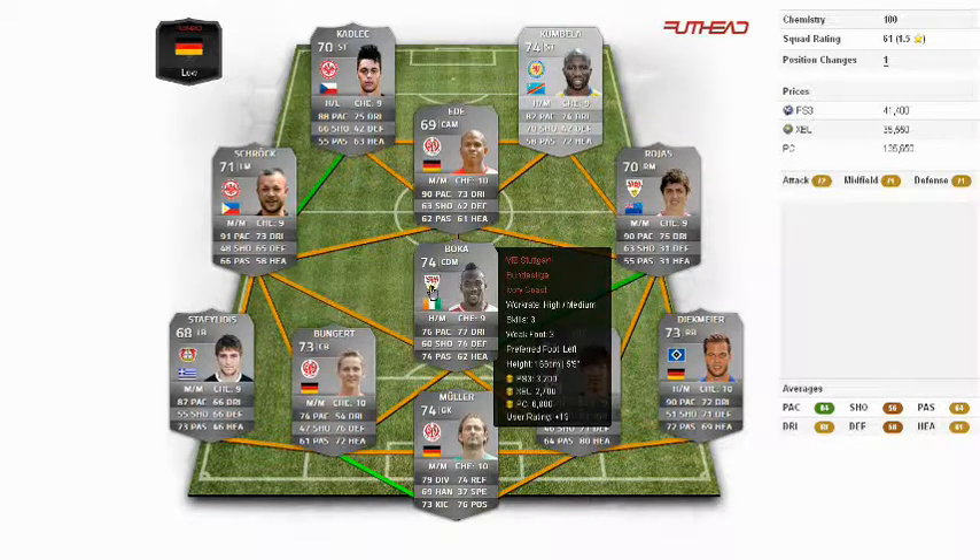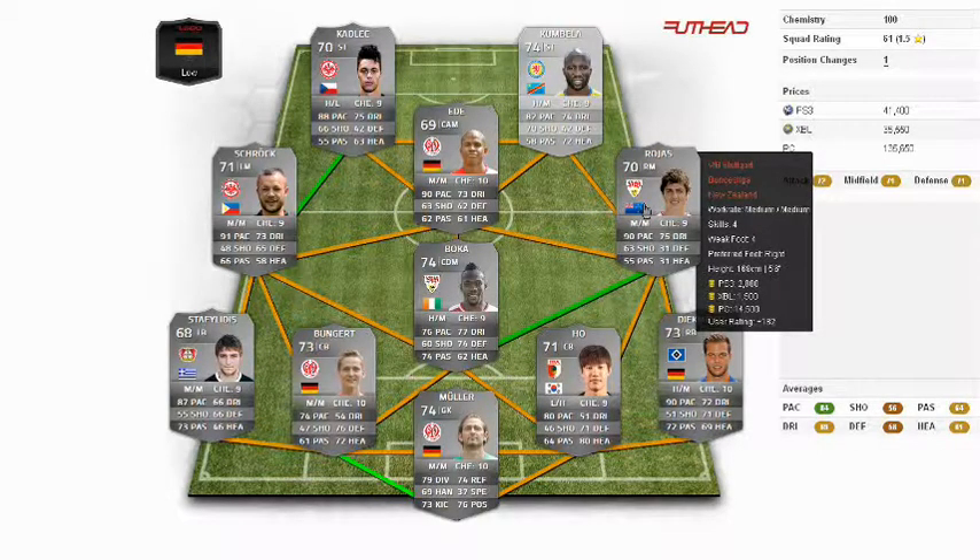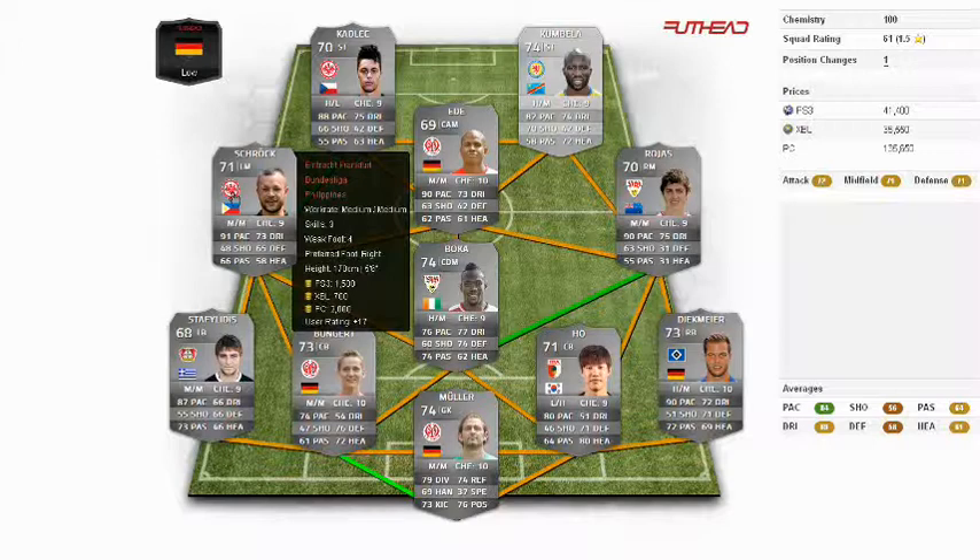Bocca from Stuttgart is the man in the centre of midfield. I couldn't believe he was that good. He didn't seem so fast, he's quite small and not that tall, but he's got incredible work rates — he's buzzing around everywhere and is a really very good choice for this position. Rojas, the man from New Zealand from Stuttgart, is my right midfielder. He's quite fast and I had to make a position change from right wing to right midfield. On the left side I chose Schröck from Frankfurt. He's not so expensive and also very fast, but like Rojas he's not so good at passing. He's got good attack work rates and I chose him over Eswein who was just too expensive.